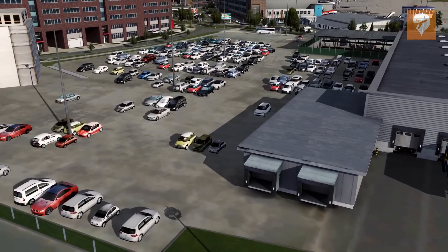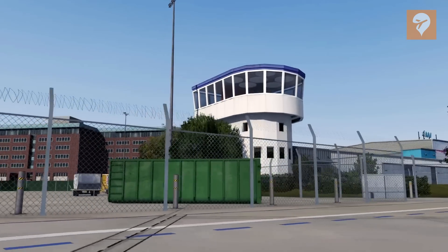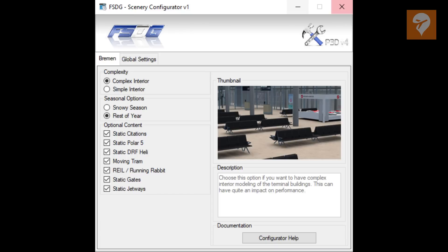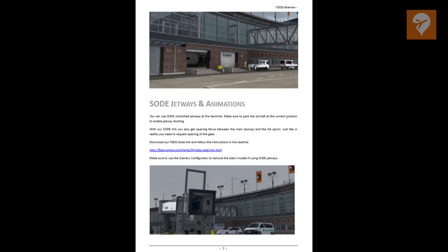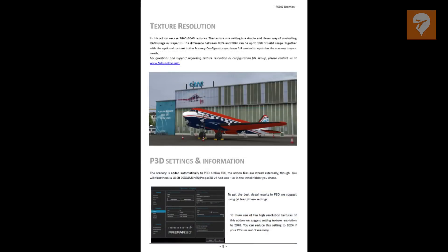Similarly, for the documentation, it would be nice to have it under the folder in the start menu, as it is easy to find at the very least. The global FSDG configurator is an imperative tool. It enables me to toggle between seasons, static aircraft, sewed jetways, and terminal interior complexity. The documentation is adequate, packed with all the information you'll be needing. For example, you can find information on changing seasons, as well as installing sewed jetways the inconvenient way.